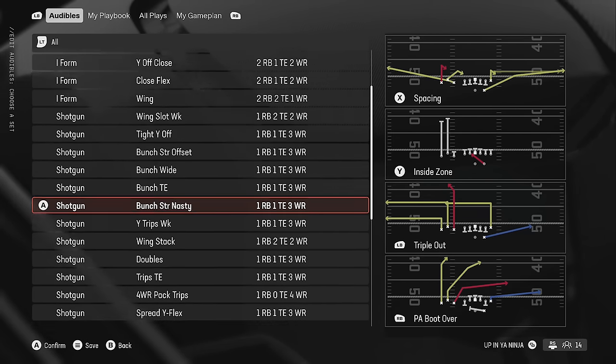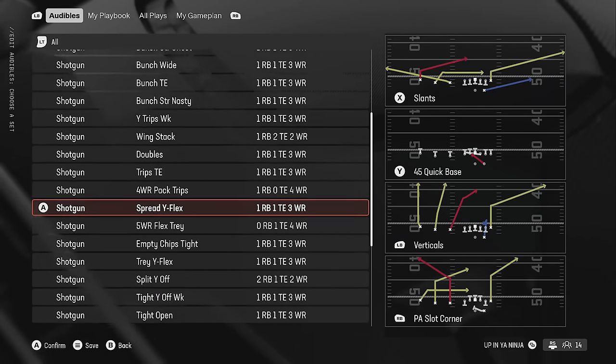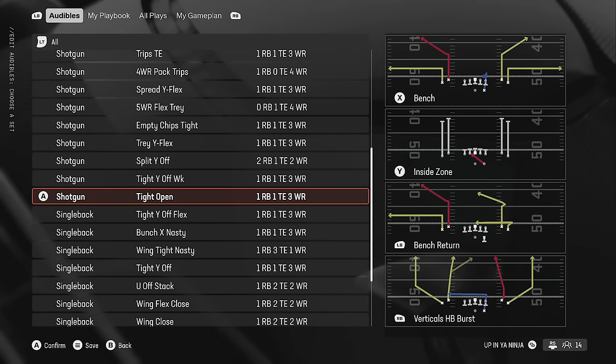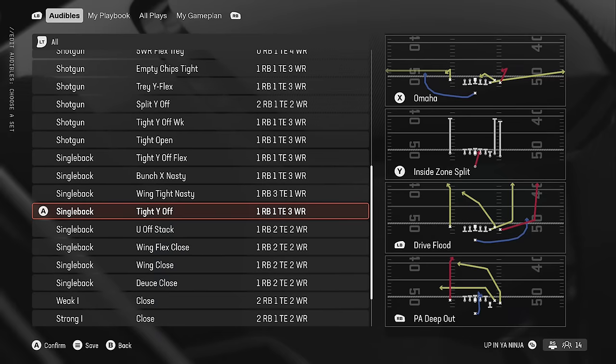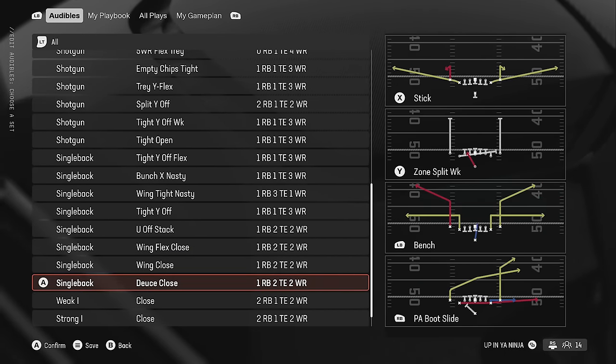They have the best bunch formation in the entire game — the Bunch Tight End — with the Triple Out and the PA Boot Over, some of the most explosive plays in the game. They also have lots of trips formations: Trips TE, Tray White Flex, Tight White Off, Tight Open. Under center singleback has plenty of good options too: Bunch X Nasty, Tight Y Off, Wing Flex Close, Wing Close, Deuce Close. There's not a wasted formation in this entire playbook. Expect to see me running stuff out of this one very soon.